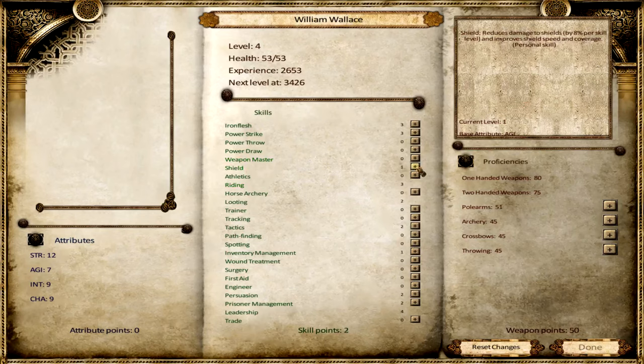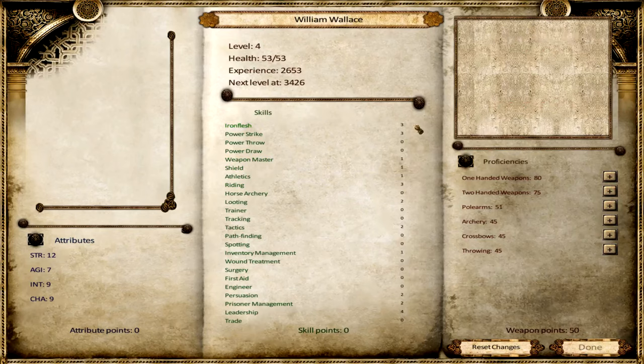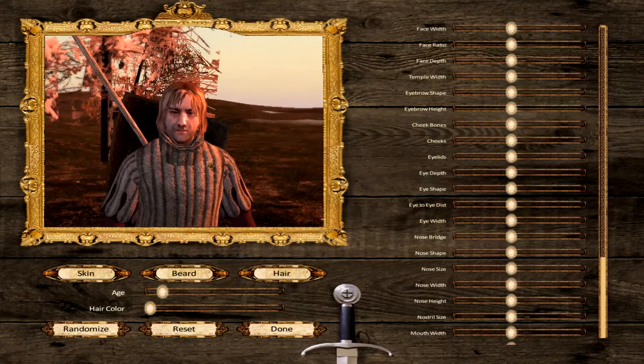Let's go with a bit of inventory management because I tend to run out. Let's do shield, athletics, and a tiny bit of weapon mastery. Two-handed weapons - increase that. If only we had a button like 'fill completely' that would be absolutely amazing. Okay, let's go for done.